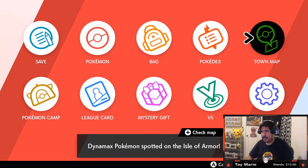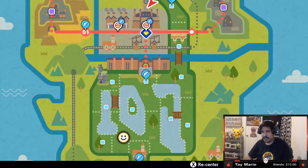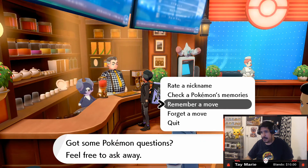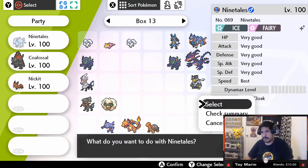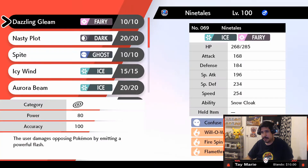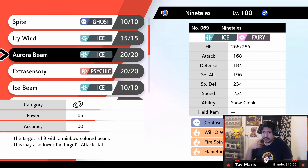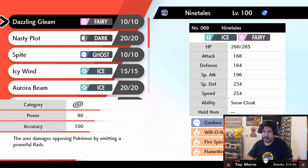Let's go ahead and go into the Move Tutor to see if it actually remembers any old moves like fire stuff, but I don't think it will — I think it's going to automatically correct it. So we're here at the Move Tutor and let's go ahead and hit 'Remember Move.' It automatically remembers the original moves it's supposed to have, so you can't keep putting fire moves on it. The game recognizes that this is an Alolan Ninetales and it won't allow it to have fire moves.